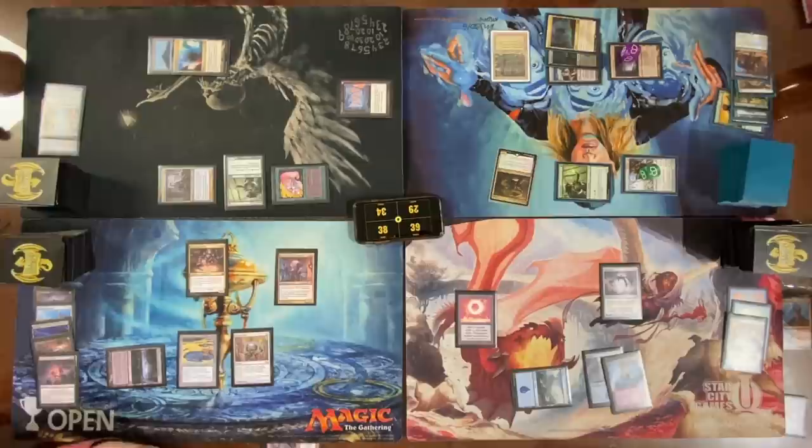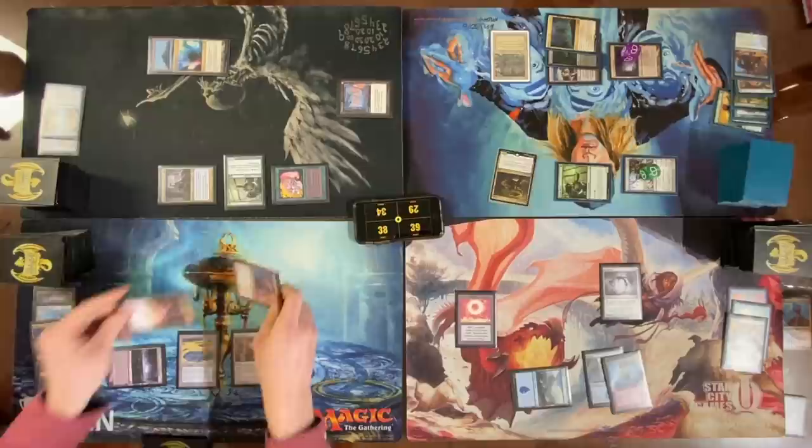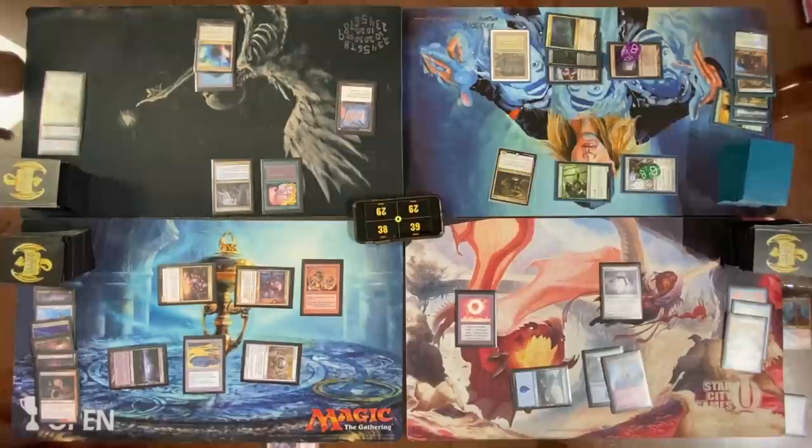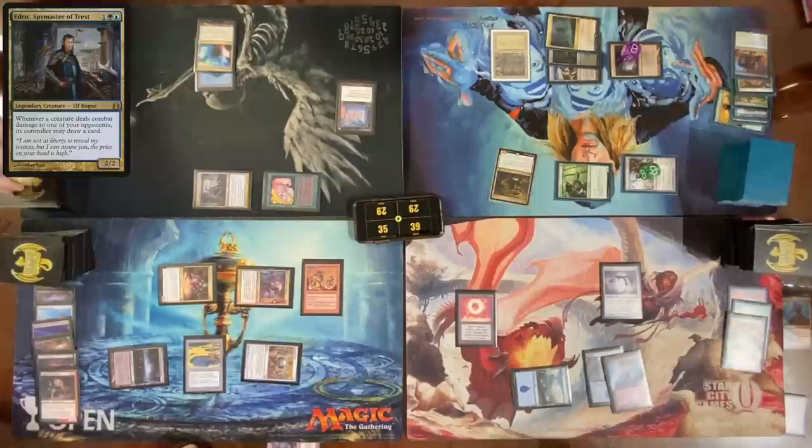Go to combat — discard Murderous Redcap to Azra Oddsmaker. Send both guys at Tyler. Block the Oddsmaker with Elvish Mystic — take two. Cast a Skirk Prospector. Pass, roll for Mana Crypt — take three. Move to combat — attack Dylan with both creatures, not blocking, take three. Get two enter triggers. Second main — cast Fyndhorn Elves, cast Ace. Pass turn.